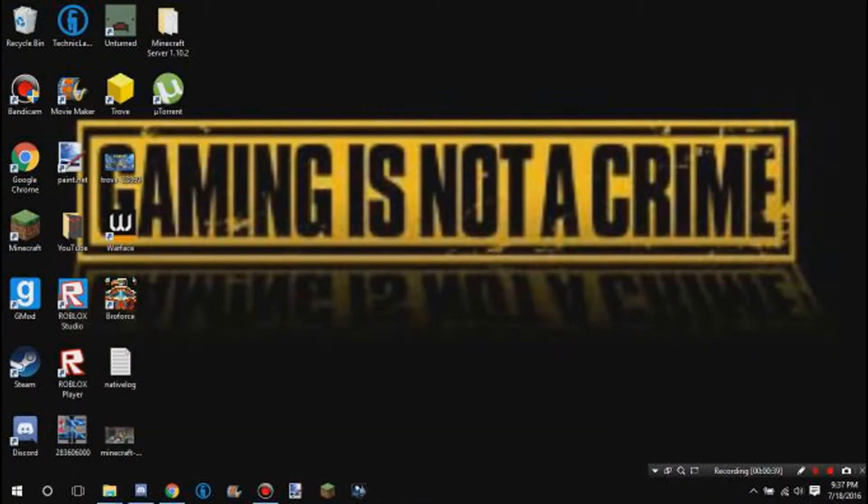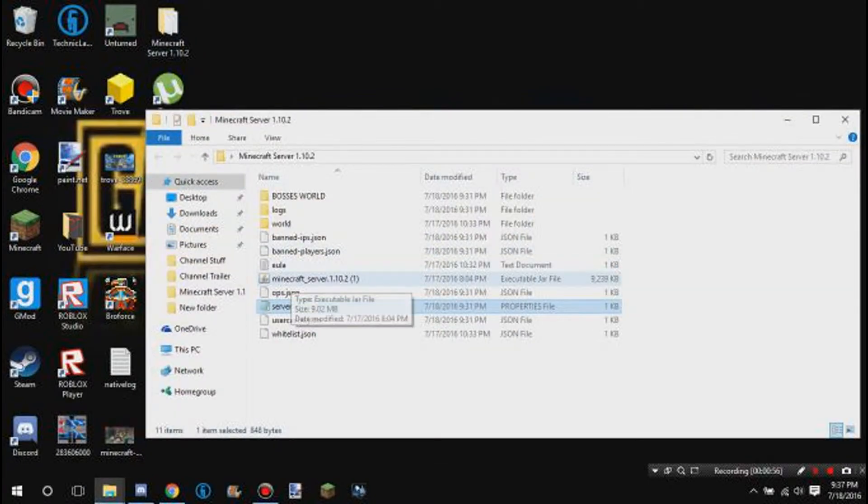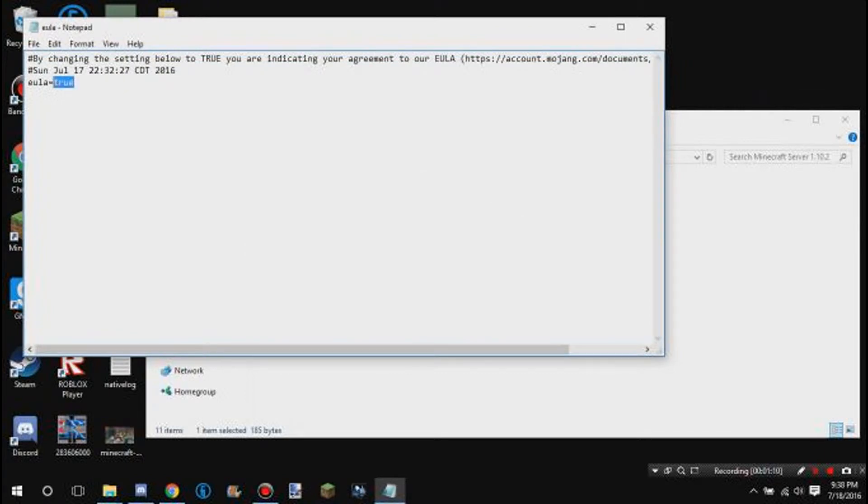Once you do that, you want to have a new folder ready — I would recommend naming it 'Minecraft Server 1.10.2.' Then you want to open that folder, move the downloaded server file into it, and then double-click onto it.